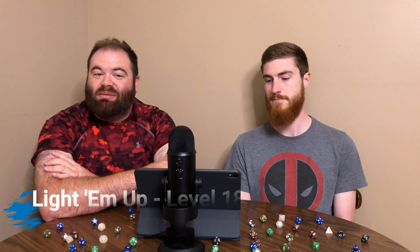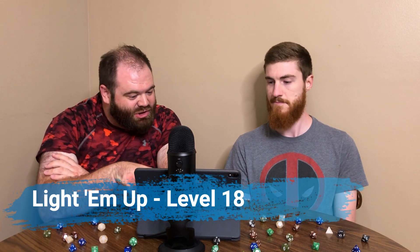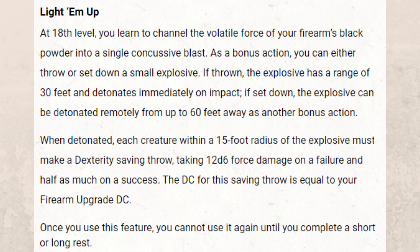Your final ability is Light Them Up at level 18. As a bonus action you can throw or set down a small explosive. If thrown, it has a range of 30 feet and detonates immediately on impact. It can also be detonated remotely from up to 60 feet away as another bonus action — so you can set it on your turn, move away, hide, and then blow it up on the next turn. It is a 15-foot radius; creatures make a Dexterity saving throw or take 12d6 force damage on a failure, or half as much on a success. This is a once per short or long rest ability.